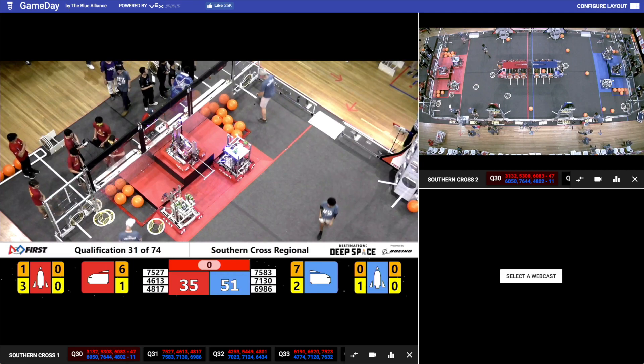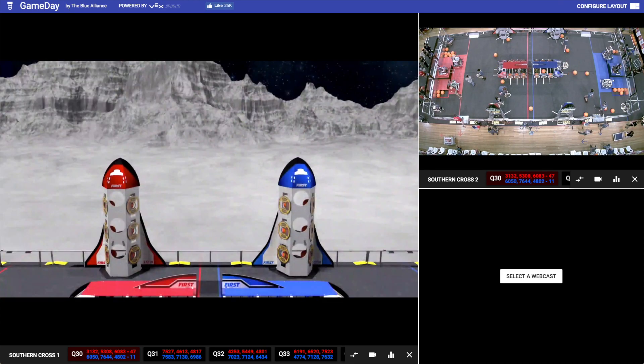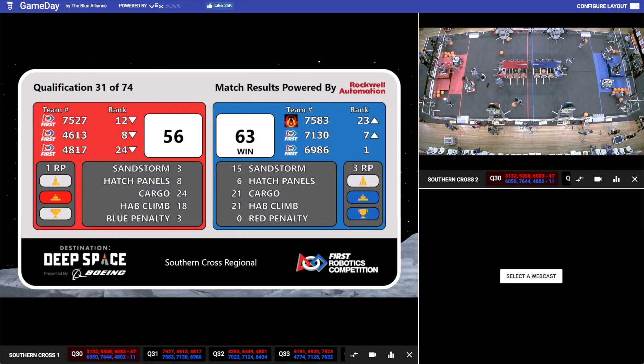Here are the official scores and it's a win for the Blue Alliance, 63 to 56. The Blue Alliance scores three ranking points, the Red Alliance scores one. The Blue Alliance: Elonera Embers move up to rank 23, Fab Lab move up to rank 7, and the White Sharks are rank number one.